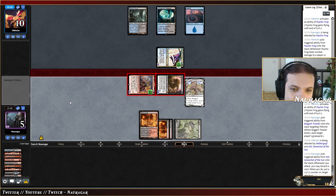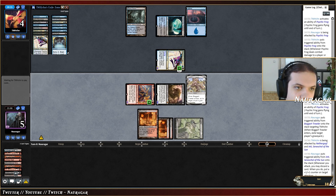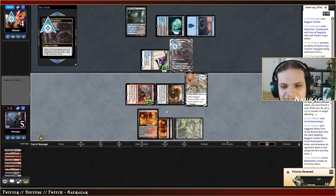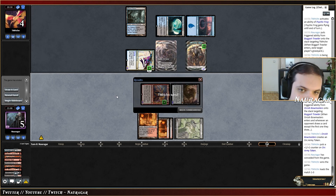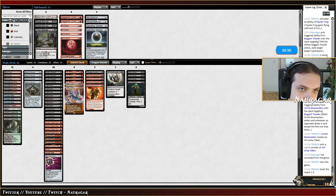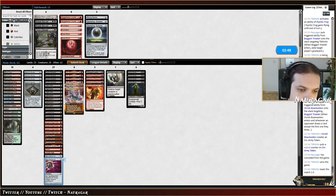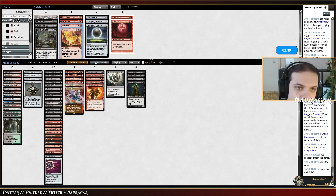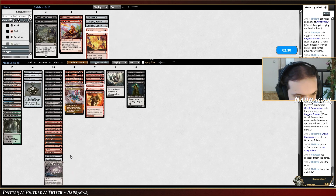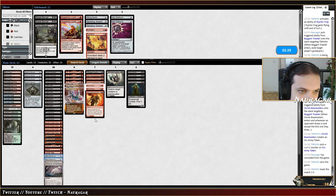They have Orcish Bowmasters as well. They managed to see all four copies of Psychic Frog, which is obviously really good against us. We want Molten Collapse, Spellbomb is kind of okay. We have one Blood Moon — I don't think they're expecting Blood Moon. Surgical on the Frog or Murktide is kind of okay. Maybe I don't like Spellbomb that much.